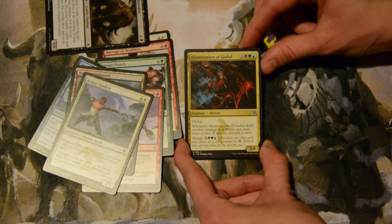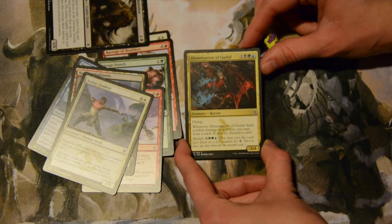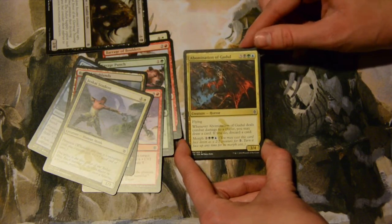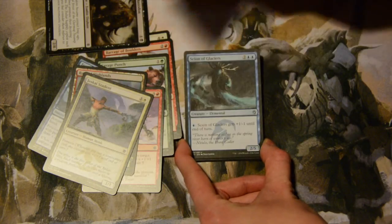Abomination of Gudul — six mana, three colorless, a black, a green, and a blue — for a three-four flying abomination horror. Whenever it deals combat damage to a player, you can draw a card, but you have to discard a card. Still, drawing and discarding is fantastic. It also has a morph cost of five — two colorless, a black, a green, and a blue.